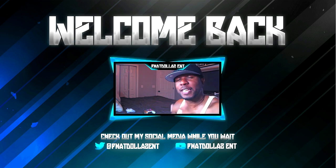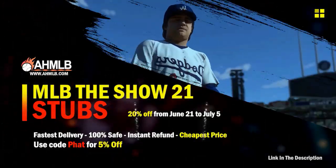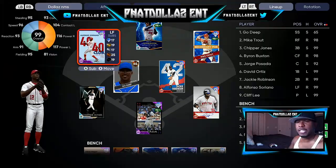Who you should be investing in: AHMLB is having a crazy sale, 20% off, plus if you use code 'fat' another 5%. Finish Collection Team Affinity Season 3 is getting ready to drop July 12th, so that's in the next seven to eight days, released around 3 PM Eastern time. That might change some of the cards that should have gotten upgraded on this upcoming roster update.